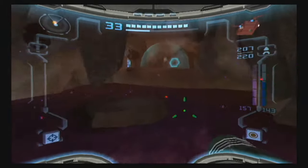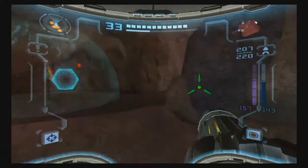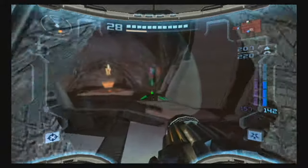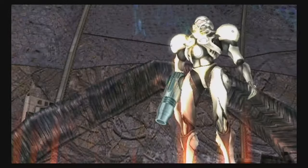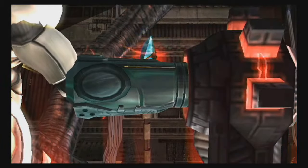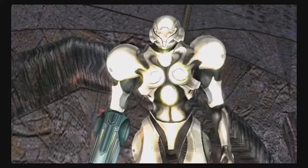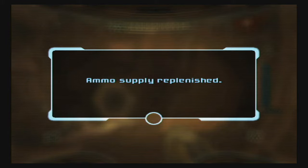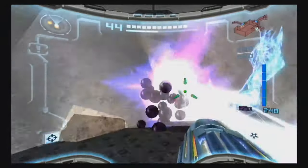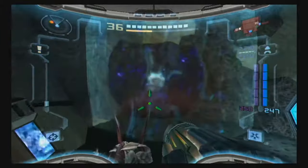Those stalactites on the ceiling are a bit of a nuisance — kind of hard to see. I think this is an ammo station here. We haven't really been around this area in the dark world for a while. Now we're just going to — oh hey, we hit the door too. Let's take this portal and get out of here.